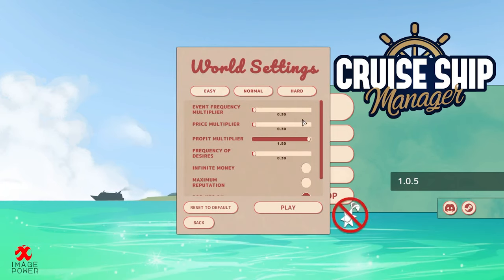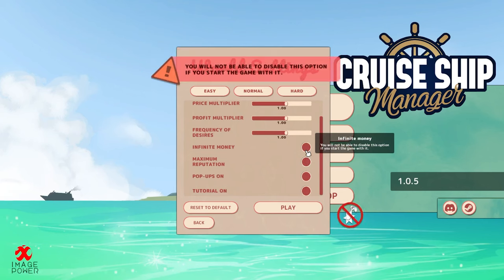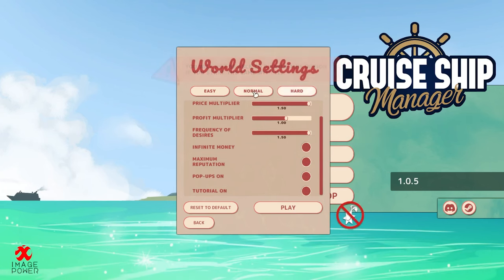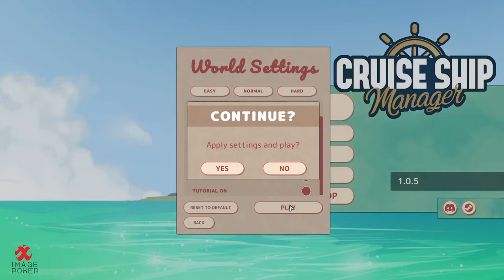So on Easy you don't get any achievements. Hard, Normal — if you change anything you don't get achievements. So we'll just go with Normal, I suppose. Let's hit play.